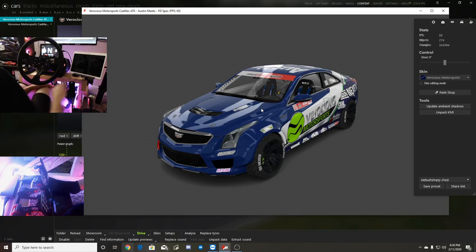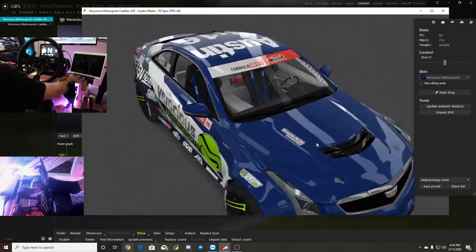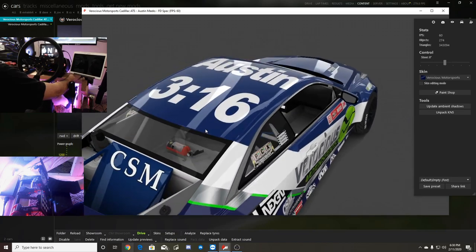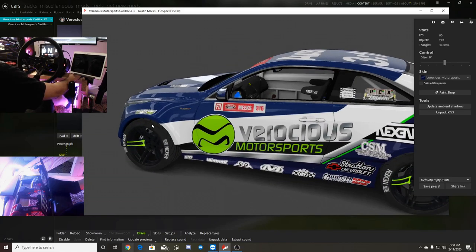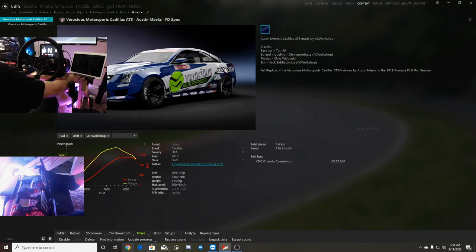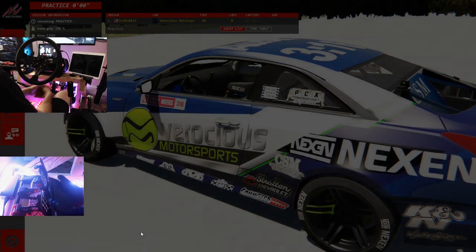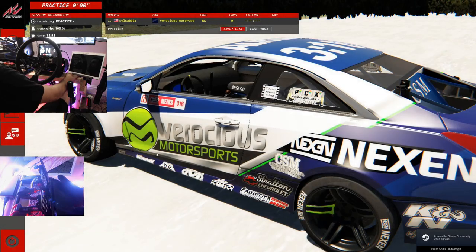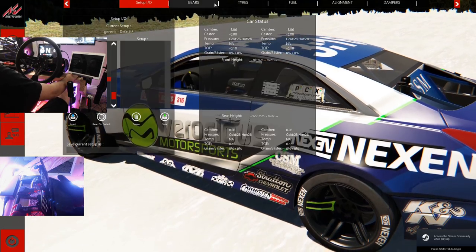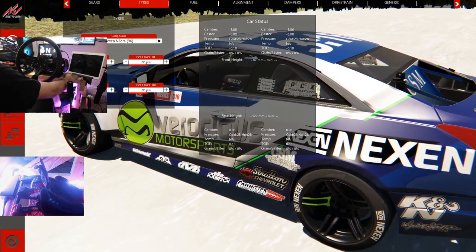This car model definitely looks amazing — the detail, the cage, everything in here just looks incredible. We're going to shred it on some FD tracks. We have his FD spec and his VDC ATSV spec which has a bit more power. We'll start with third person, hit OSW first, then probably Irwindale and Road Atlanta. We're going to leave everything how it sits but check the audio so we don't blow your eardrums.